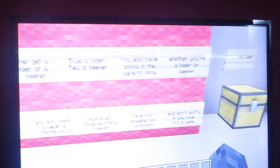You also need to wear a chest plate so people know you're a seeker. Have fun and don't worry if you lose - it's a game. After you read that, you take one each - just take one stick, one blaze rod, and one chest plate every round. Then you go through the randomiser and you'll either get blue or red. If you get blue you're a hider so you don't have to put a chest plate on, but if you're a seeker then you've got to put a chest plate on. Then the seeker will go through the timer once the game starts.